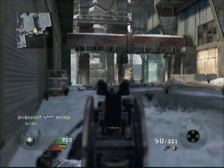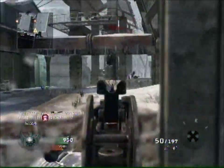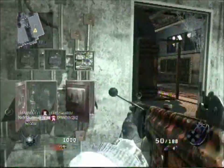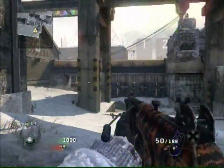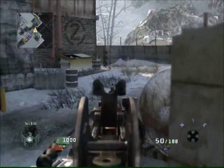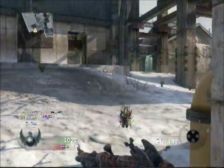Sleight of Hand is really useful for free-for-all, I think, because not only do you get to reload faster, but the main point of it is that you get to aim down sights a lot quicker and it tends to help out in gunfights. If the other person isn't using Sleight of Hand, you'll automatically have an advantage because you can zoom in down your sights faster, which will help you win a gunfight if you have good accuracy.